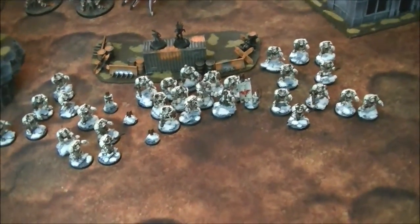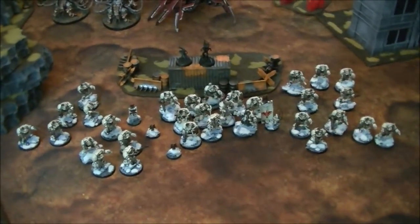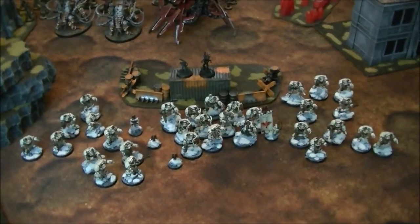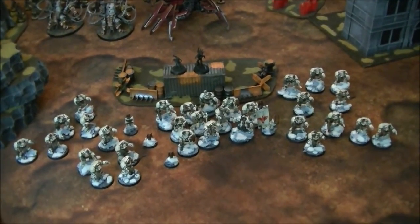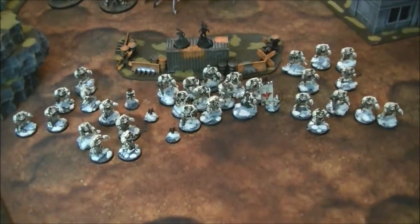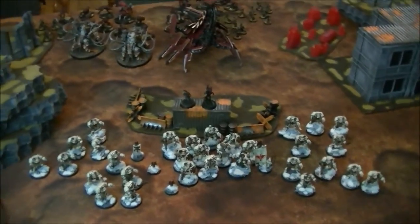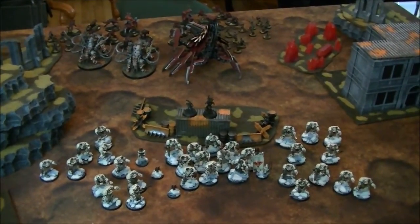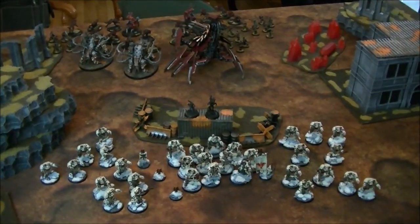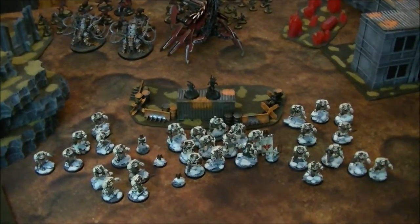I'm a little worried about Chris's metric ton of power fists, which will instant-kill my dogs at strength eight, and Mauler Fiends tend to just fall over in general. The Brass Scorpion has armour 14 on the front so it's still sixes to glance, but there are a lot of attacks. That said, Deathwing is such a characterful, beautiful army — dropping them all in and killing stuff is really exciting.